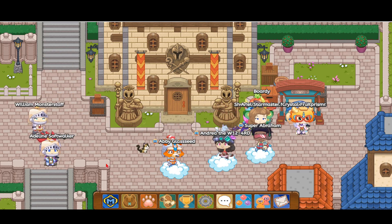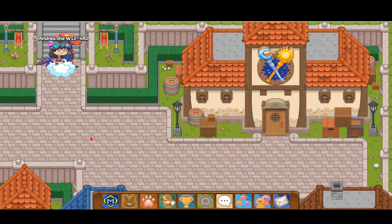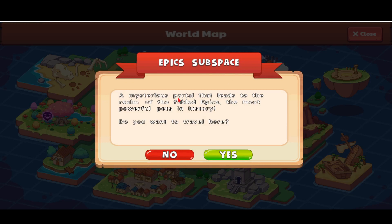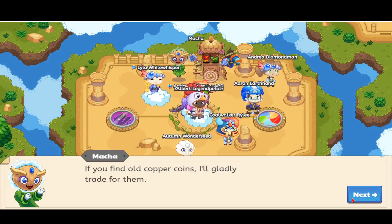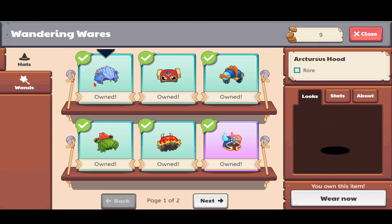Tip number two: you probably want the best gear. The best gear would be the Child Master's gear, but since you can't get that anymore, go to the world map and over to the epic subspace — a mysterious portal that leads to the realm of the fabled epics, the most powerful pets in history. If you have an epic, you're not supposed to trade it there. Go to the matcha and build up about 20 copper coins so you can buy a bunch of these.